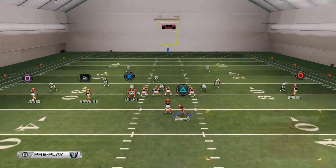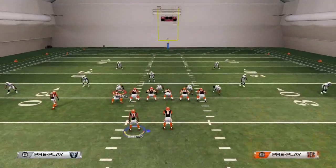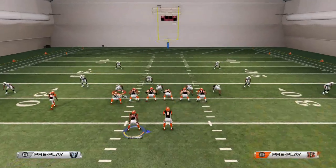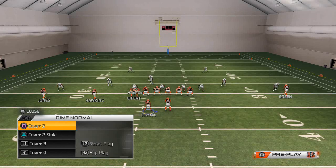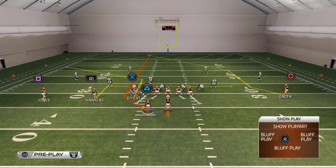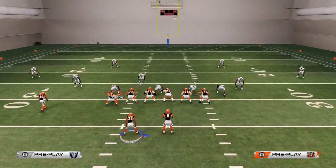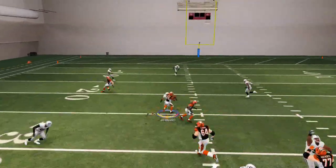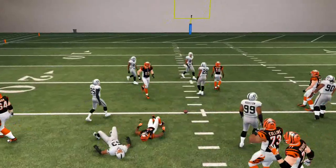Again, we're going to motion Bernard over and put him on that streak, put Jones on the smoke screen. We'll show you this against Cover 3 — it's the same concept, just from a different formation. Against Cover 3, what we really like to hit is those streaks to the running back out of the backfield, and we also like those deep corner routes, especially to a tight end.